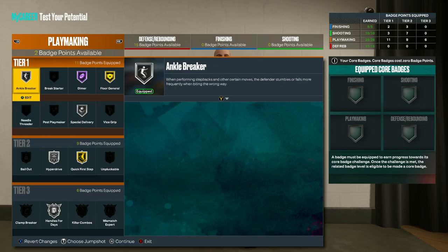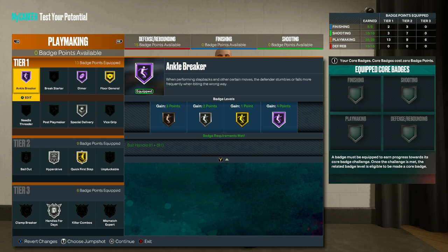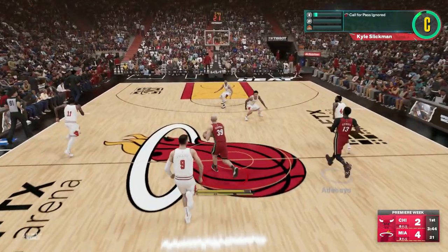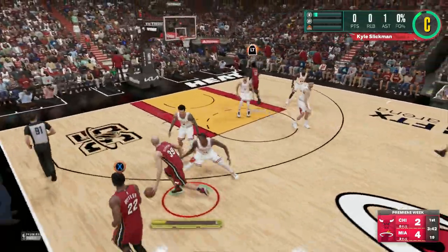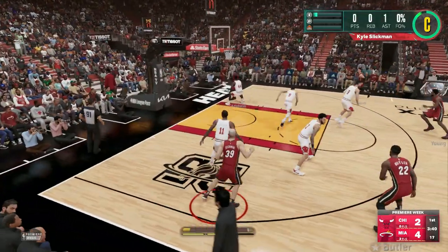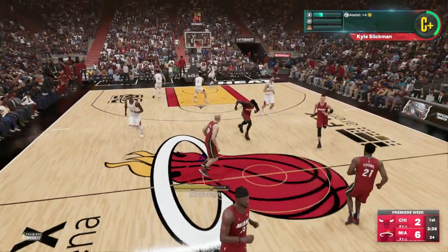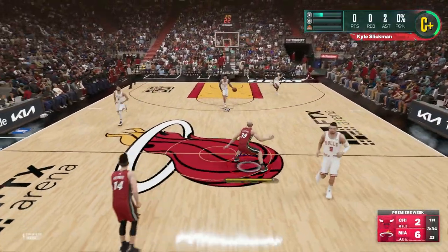For playmaking, you have a lot more options. On next gen, you can have hall of fame ankle breaker, hall of fame dimer, gold floor general, silver special delivery, silver hyper drive, gold quick first step, and silver handles for days. Then for old gen, go for silver ankle breaker, silver clamp breaker, gold dimer, gold floor general, silver handles for days, silver hyper drive, silver killer combos, gold quick first step, and silver special delivery.